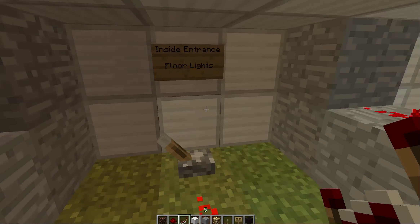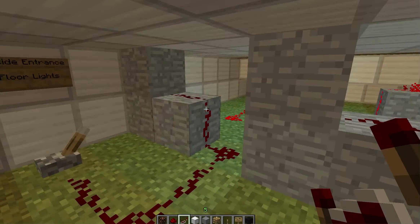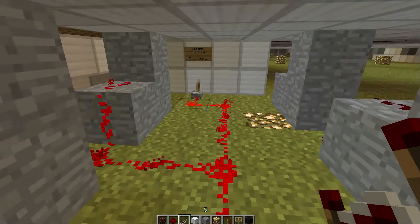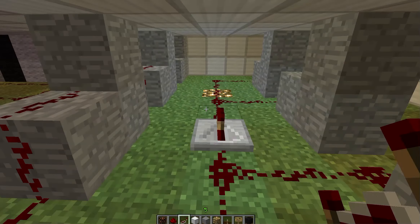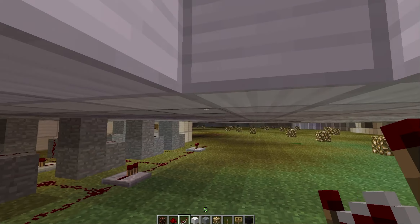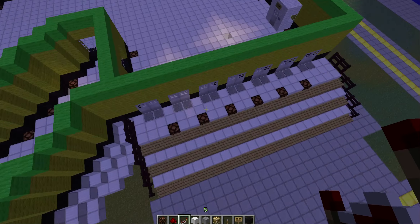One switch is the inside entrance floor lights — let me just turn these on. In 1.2.4 there was a glitch where sometimes the redstone repeaters would stay on and wouldn't do anything, which was really annoying, but I think they fixed that now. It doesn't seem to be happening anymore. Anyway, these are the lights I was just talking about.